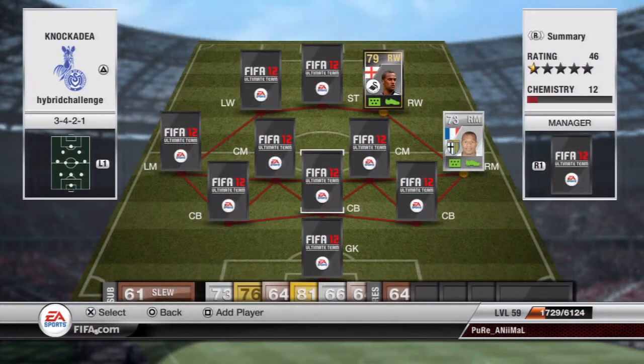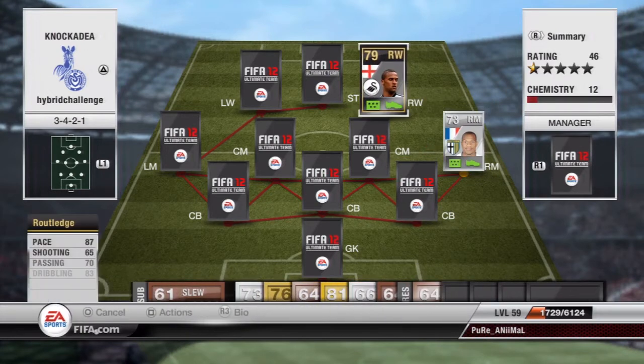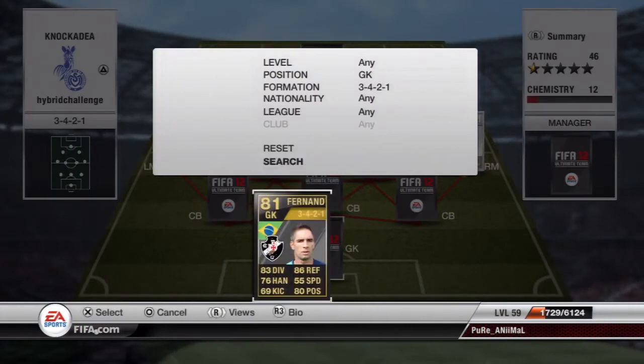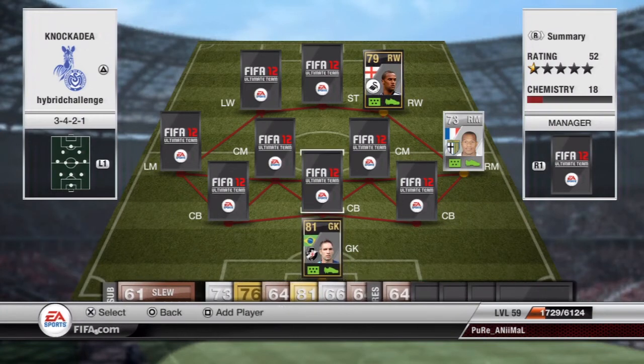Here's the team — well, the formation anyway. Routledge is at right wing. I put Routledge there instead of Bayani because I was hoping Routledge would have better shooting due to being in-form. In goal I have Fernando Press, in-form, plays with Vasco de Gama — 86 reflexes, 83 diving. He was actually fairly decent and didn't make any mistakes like a lot of other Brazilian goalkeepers.